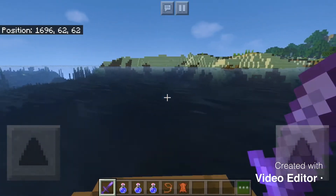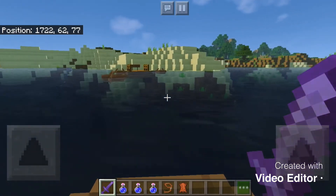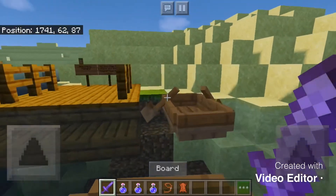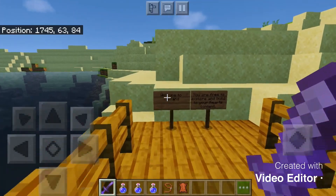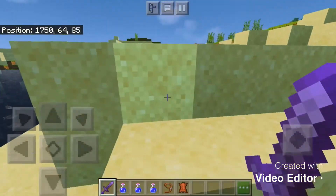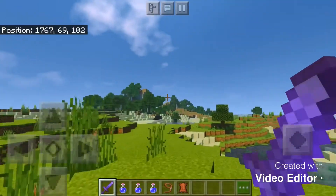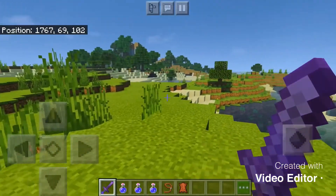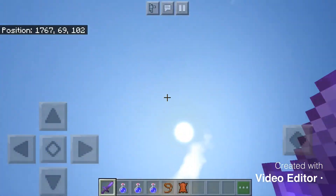If we move over to the other dock, there will be certain docks around certain places so you can park your boats. This sign says 'Welcome to mainland — you are free to explore and build to your heart's content.' You don't have to pay for any of the mainland. You can go as far as possible. There's a stronghold about 10,000 blocks away from here — good luck finding that.